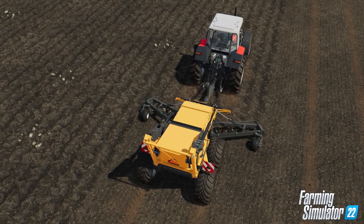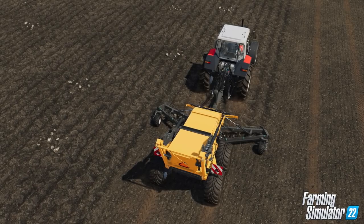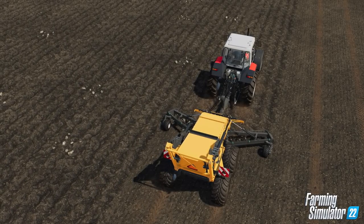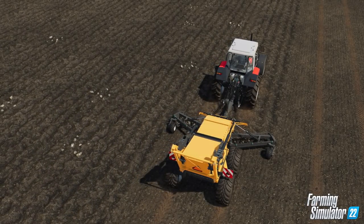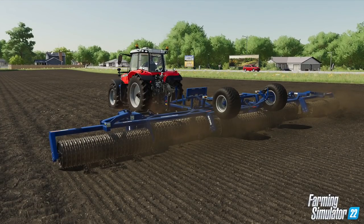Stone picking is a new type of enemy for virtual farmers. It's not just weeds anymore — virtual farmers have to fight stones lying dormant in the ground that can be dug up by plowing or cultivating. To avoid the risk of damaging machines, players will have to remove them. Depending on the size, they either use a stone picker tool attached to the tractor or roll over them with new rollers, effectively sweeping them under the nutrient-rich topsoil.